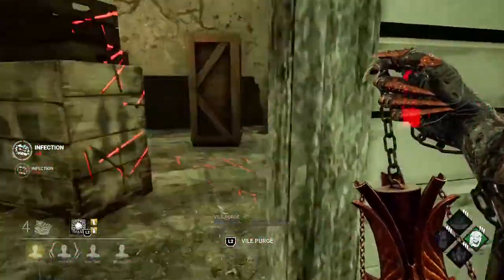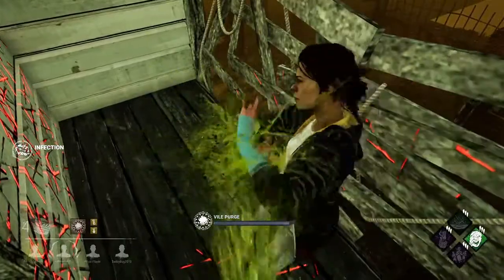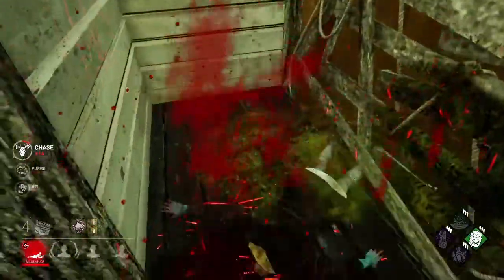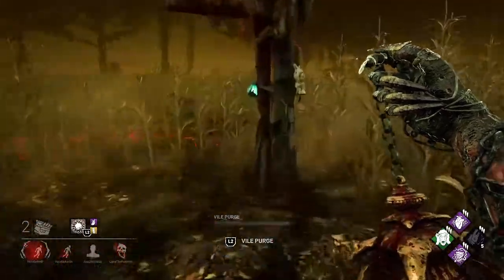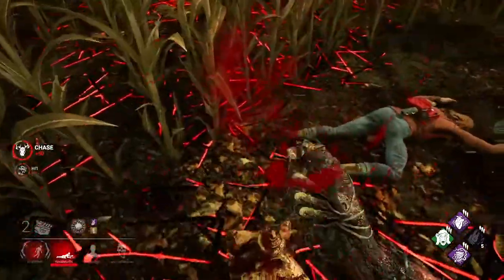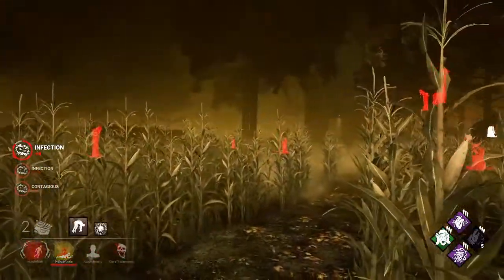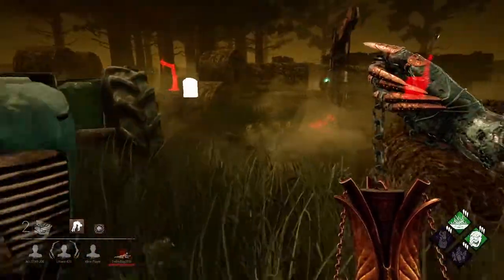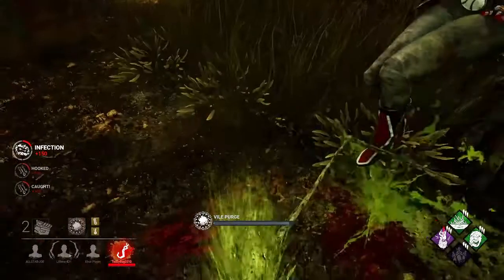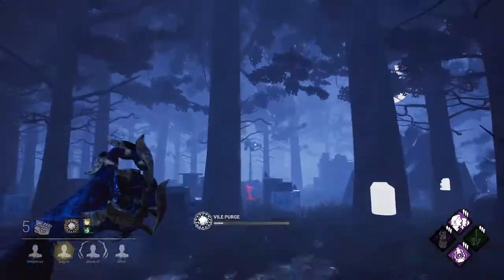Another important tip: body blocking a survivor — if a survivor is in a corner and you go right in front of them, they won't be able to move. Just puke on them until they're broken and one-shot down them to end the chase quickly. If you down a survivor and they're not infected, go over their body and puke on them on the floor. If they're not infected when you hook them, stand in front of them and aim your puke at the floor where their feet are hanging — they will get infected on the hook.